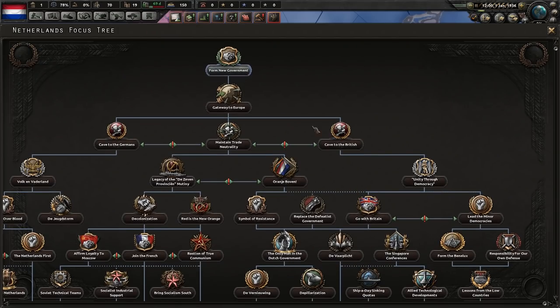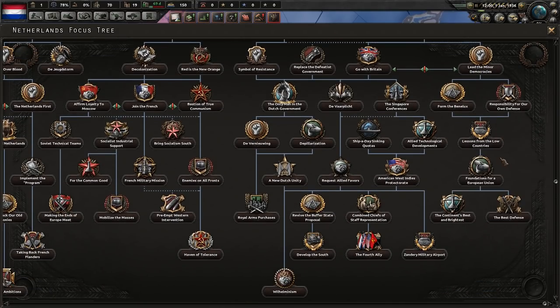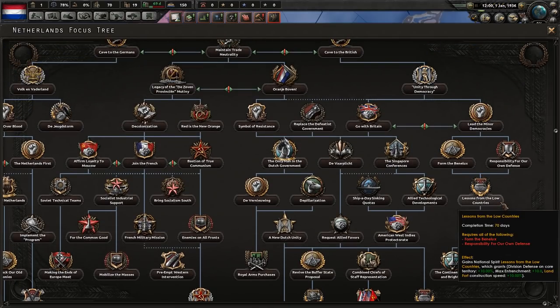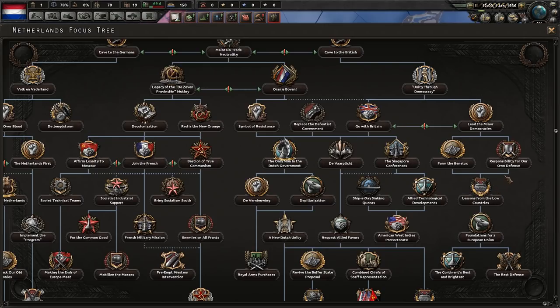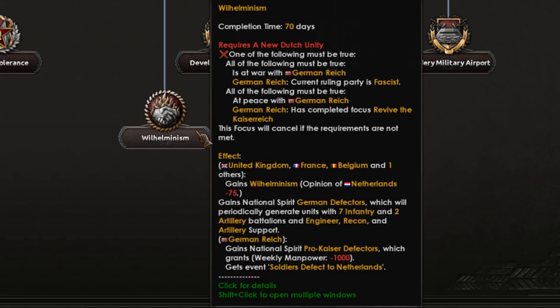My original plan for this run was to go down the unity through democracy path, then lead minor democracies to make a little faction and get all those guys who die into my country as exiled divisions. However, I've just noticed if you go all the way down the end of this tree, instead of taking exiled divisions from dead allies, the Netherlands gets to take divisions from the Germans while at war with them. Germans lose a thousand weekly manpower, and periodically we just get a 7-2 infantry artillery battalion with engineer, recon, and artillery support.